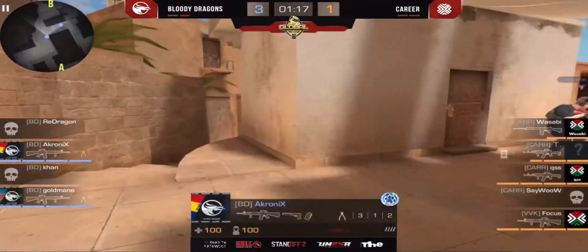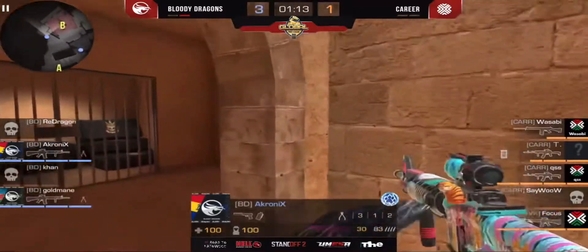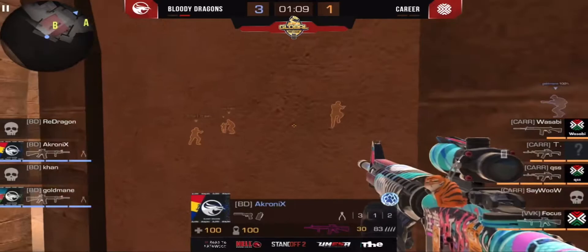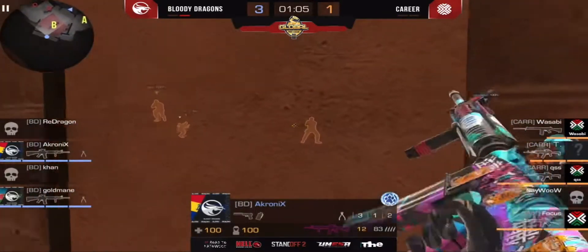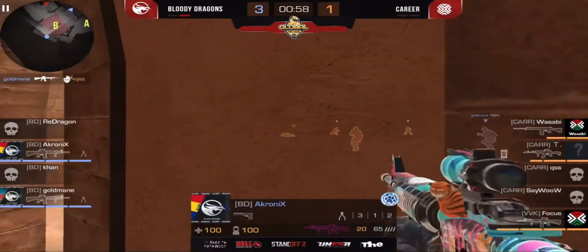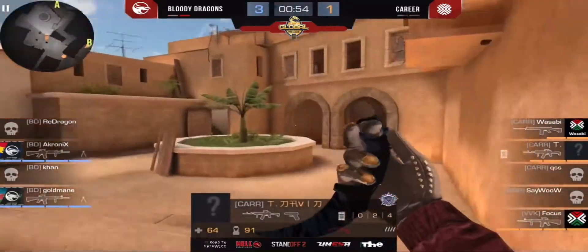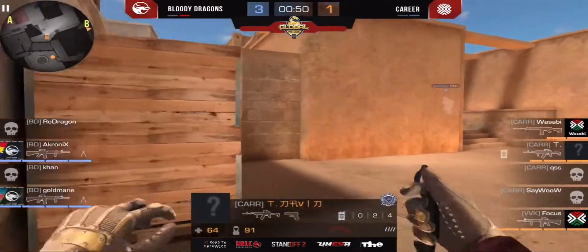2v2 situation for Career — good chances for them. Acroly with the gun — 2v4, maybe right now they have some chances to win this. They should go one plan on B, one plan on A. In this tactic they just have chances — guys from Career going for A plan.